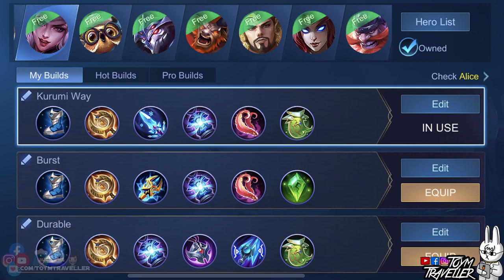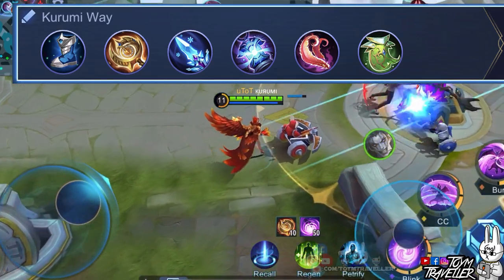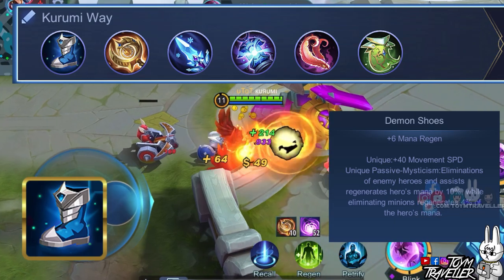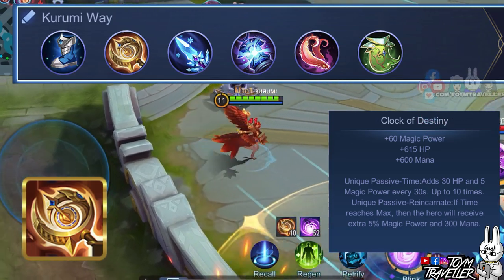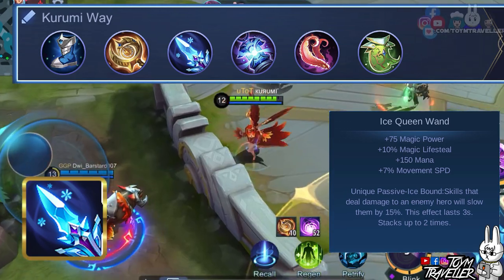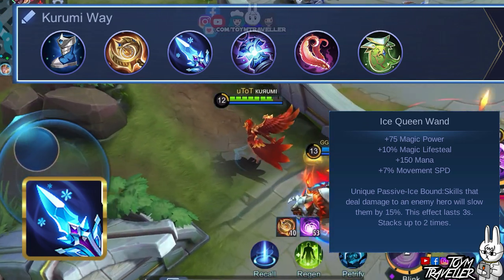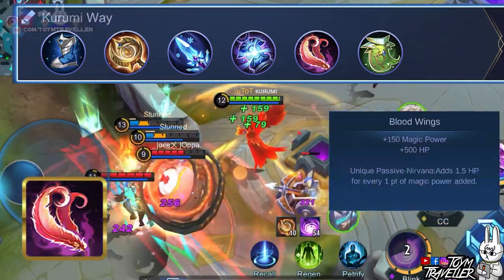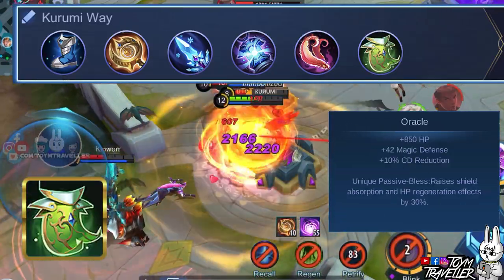There are many items you can buy for Alice. You can focus on items that grant magic power, magic lifesteal, and items that make you durable. The Kurumi build focuses on burst damage while sustaining survival. Demon Shoes gives mana regeneration and restores mana every time you kill a minion or assist in enemy hero kills. Clock of Destiny raises total health points and maximum mana pool so you can spam your ultimate. Ice Queen Wand slows enemies hit by your skills and grants additional magic lifesteal and movement speed. Concentrated Energy grants magic lifesteal which regenerates health every time your skill deals damage. Blood Wings grants lots of magic power and health points depending on your magic power. Lastly, Oracle increases your health regeneration effects and shield gained.